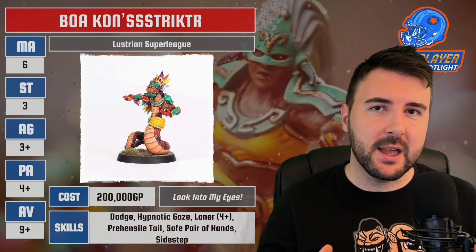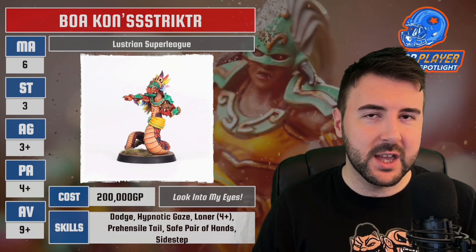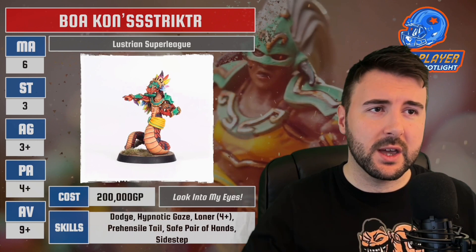Boa Constrictor comes in at 200k. We guessed around about that, maybe a little bit lower, because we were a little bit optimistic for these Star Players to be really cool and really usable. He is Movement 6, Strength 3, Agility 3+, Passing 4+, and Armor 9+. That stat line is basically a Linewoman from Amazons with a little bit more armor. And we're paying 200k. Let's check out the skills.